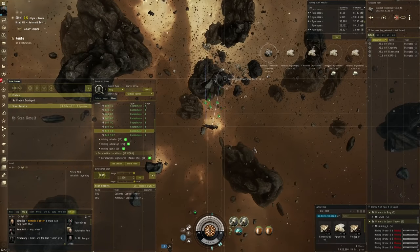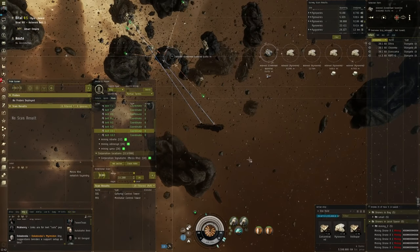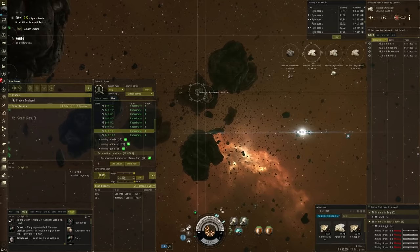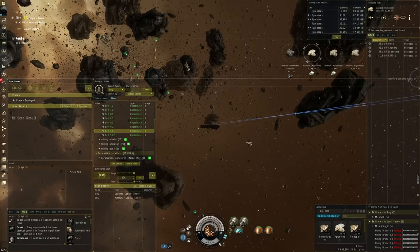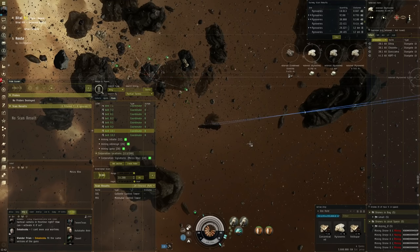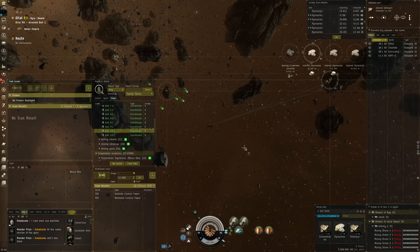The first thing you'll want to do is figure out where you want to get your resources from. I'm doing some mining right here - it's one of the options, although you shouldn't feel obligated to go the mining route. What I like about it is that it's a pretty constant stream of resources and income. It's also pretty low intensity, so at the same time I can watch a movie, read up on dev blogs, or make preparations for another video.